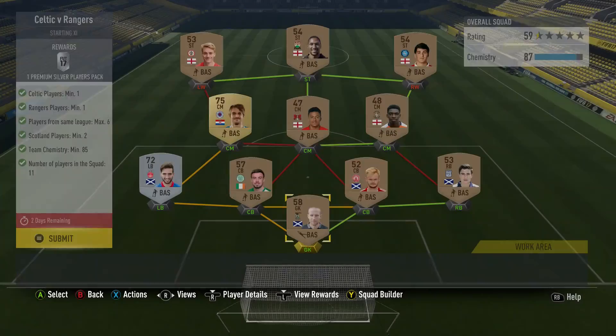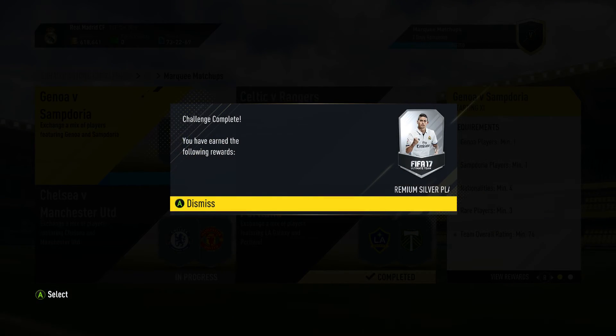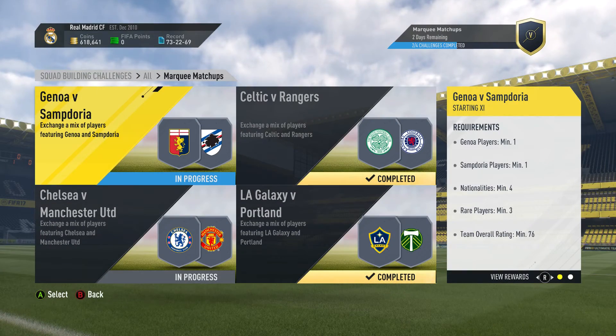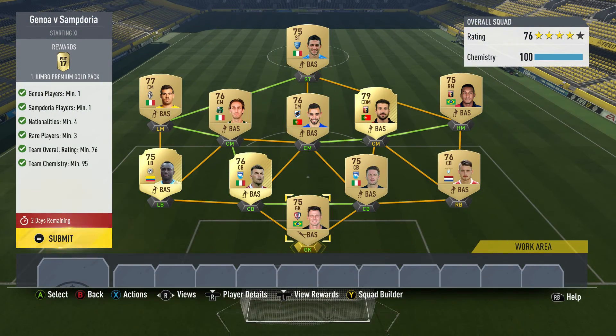I'm going to go ahead and submit that there — just had a bunch of English League players around. That gives a Premium Silver Players Pack. And then Genoa versus Sampdoria: for this one, I just got a basic low-rated Serie A team, pretty much the lowest-rated gold players I had in every position and the required club players. I'm going to go ahead and submit that one — it was pretty easy as well.